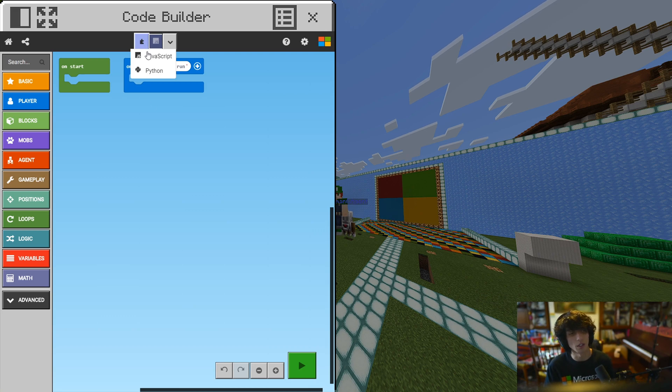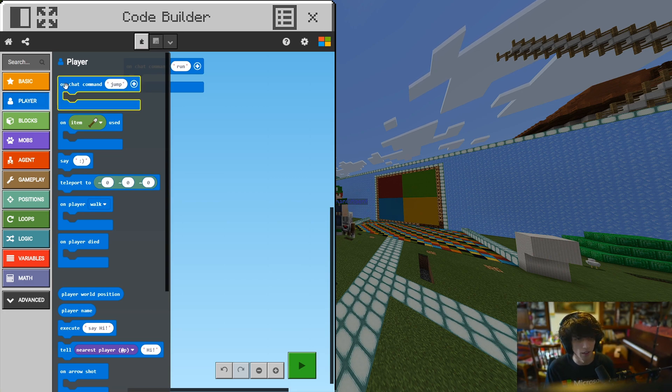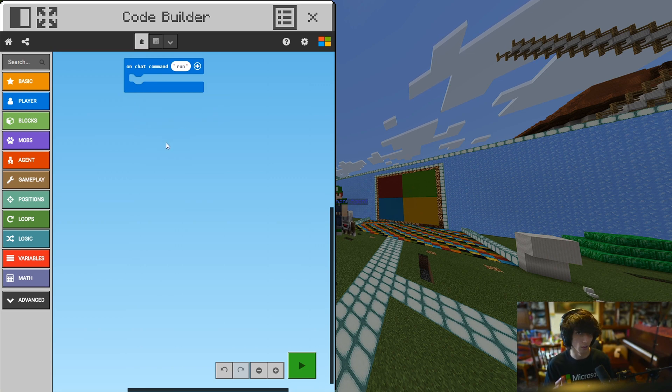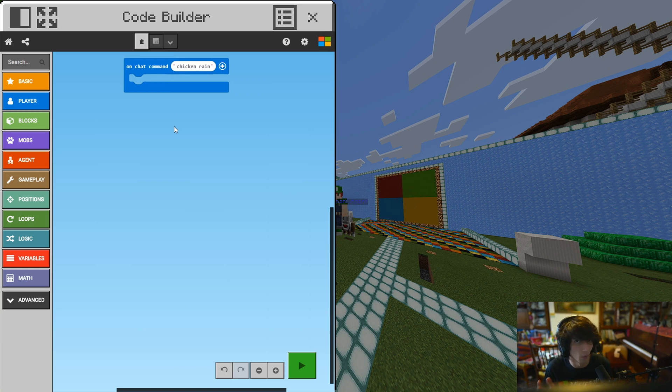If you see the jigsaw puzzle, that's what you want. You can go ahead and delete the on start block by right-clicking and deleting. You can keep the on chat command block, but if you delete it by accident, you can go ahead and search for player on the left and click and drag it in. Over here we have an on chat command — whenever we type this text, it will execute this command. In this case, if we type 'run' it would execute whatever comes here. We want to type something that relates to what we want it to do, so I'm going to type 'chicken rain'. That's when I want all the chickens to start raining.